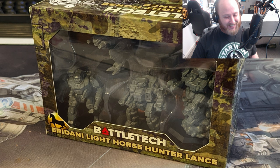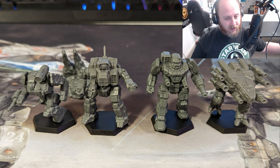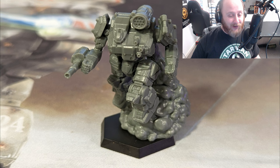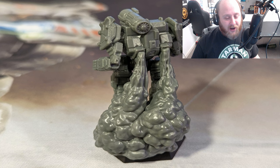We have got the Eridani Light Horse Hunter Lance. There's that TDR-5SE Thunderbolt — the jumping Thunderbolt. My heart goes all the way out to that; I won Invitational 2 in it. It's one of my favorites. We got the Sagittaire there, another Cyclops, looks like a Banshee. The jump jets — the jump plume being removable seems to be a uniform feature. It looks like it's taking off running, but if you throw the jump plume on it, it looks like it's jumping. You get two different kinds of poses depending on what you want to do. You could just install it at the time you were making a jumping attack, just to add some extra flavor into your games.